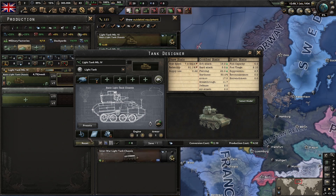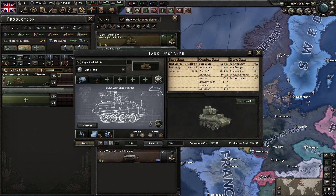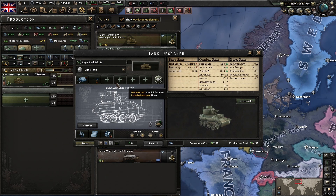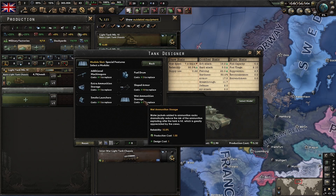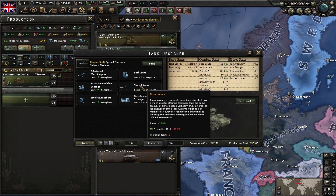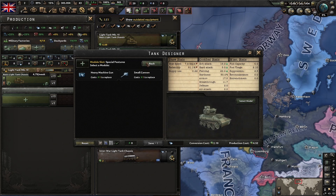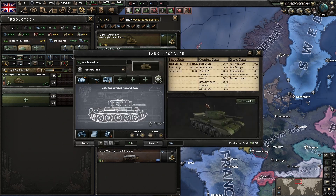The basic gist for tanks: look at the suspension, the armor - this one costs eight to change - and the engine type. These modules are much cheaper to change; most of the minor upgrades cost like one XP. Sloped armor is a pretty big upgrade, but most minor upgrades let you make a pretty powerful tank by spending very little XP. The same goes for the interwar medium tank.